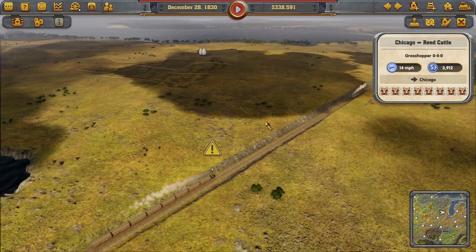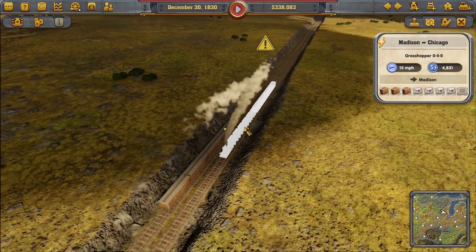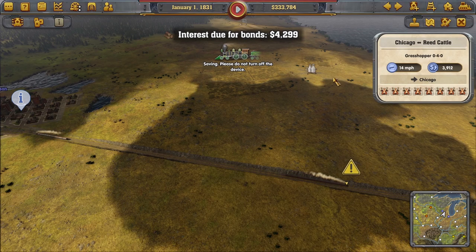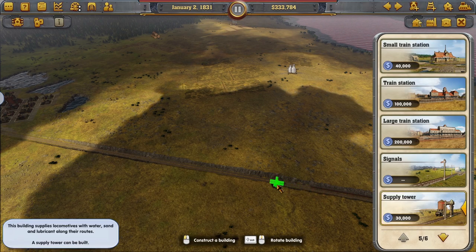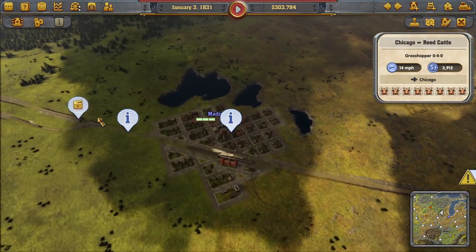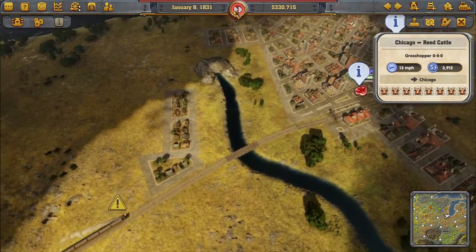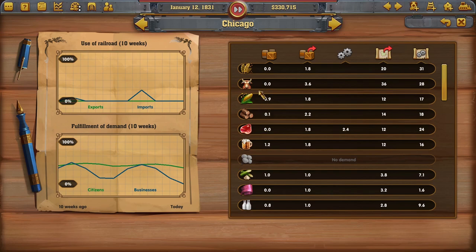Chicago to Madison won the express route! We do need a supply tower here — that's very necessary in this game. Let's go ahead and build one. I'm telling you, it's really something to get used to as far as learning how the whole thing goes — train tracks and signals can be kind of frustrating. But I think we're finally getting the hang of it.